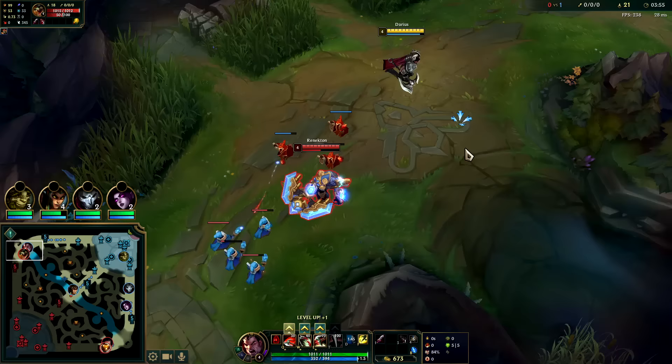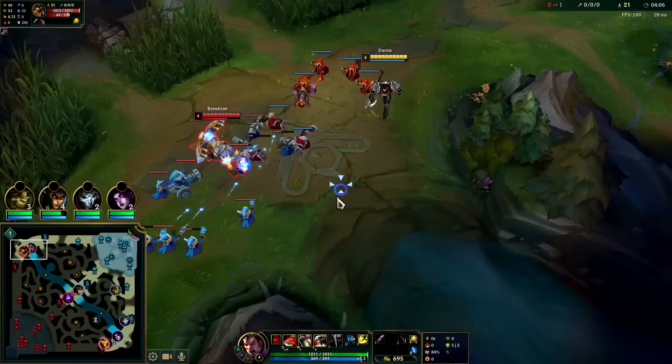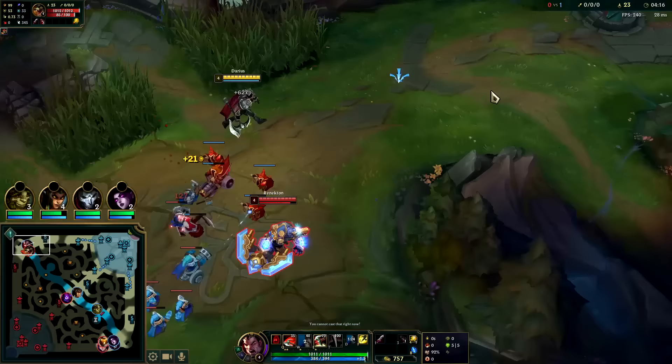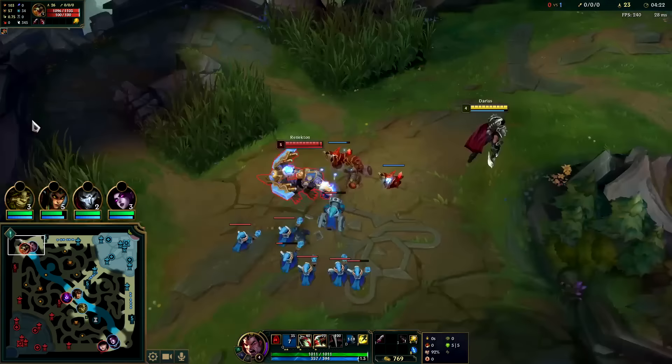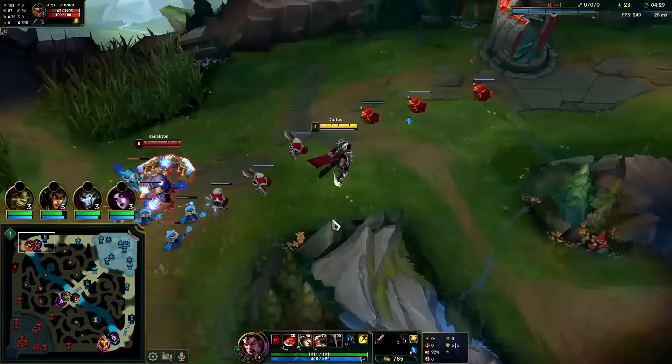I could step forward and bait him into using that Q — that would be really good. Q max first, E max second, W max last. He's going to be up in XP — I missed one or two minions when I did that extended aggression in Viego's jungle. We're chilling — we're both on D-Blade.